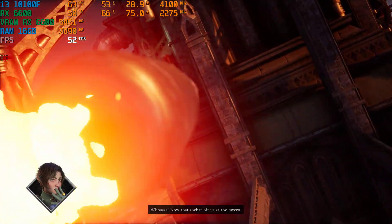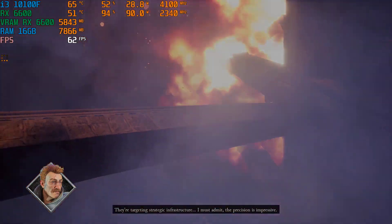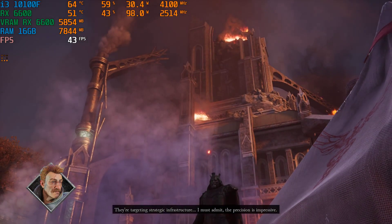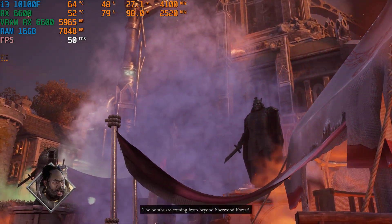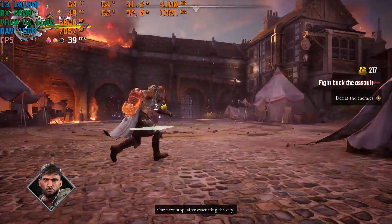That's what hit us at the tower — they're targeting strategic infrastructure. I must admit, the precision is impressive. The bombs are coming from beyond Sherwood Forest. That'll be our next stop after evacuating the city.